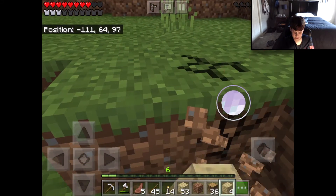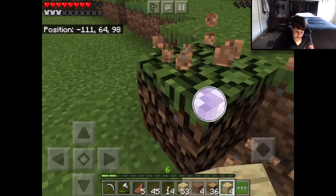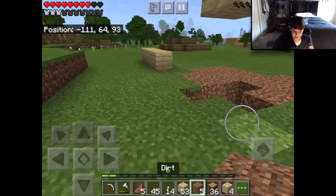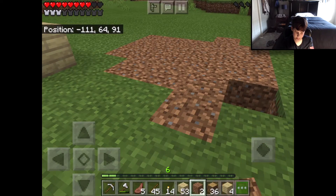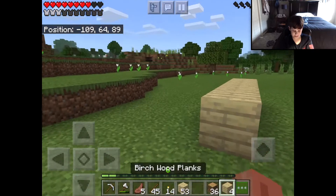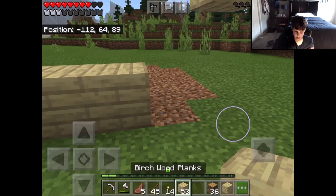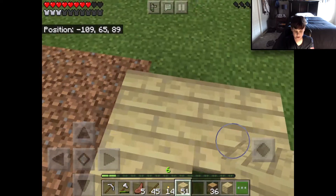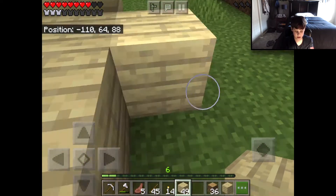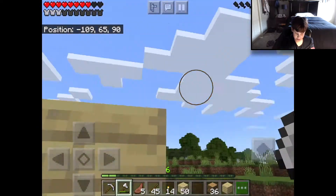I don't have enough material. Let me get a little bit more — how many do we need? I'll get ten. I hate creeper explosions because they break everything. It broke a lot of my wood. But I got an axe this time, guys — yay!